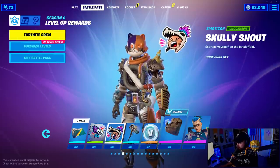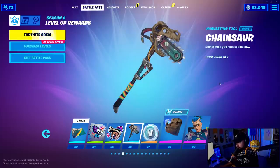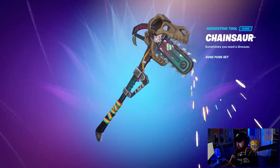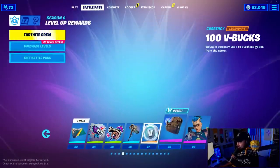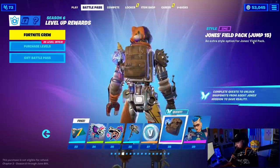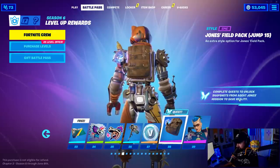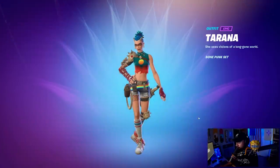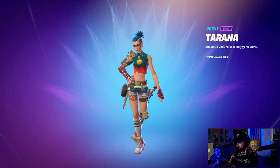The Scully Shout emote — okay, the chainsaw sound was not expecting that. More V-Bucks here. Jones's Field Pack extra style option — complete quests to unlock snapshots from Agent Jones's mission to save reality. The Tarana skin — I like her socks and shoes, they're just sick. It reminds me of the battle pass skin from last season, the female warrior whose name I forgot.